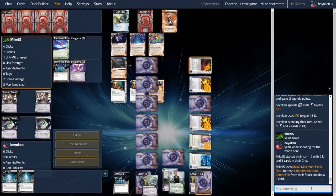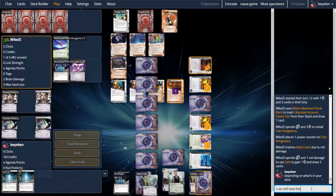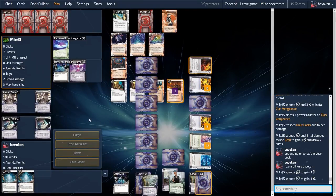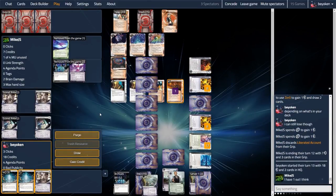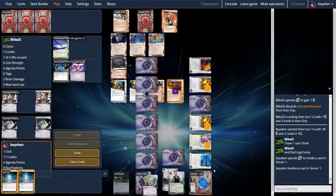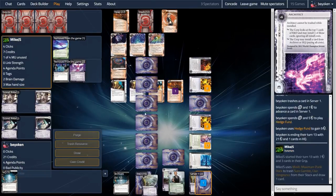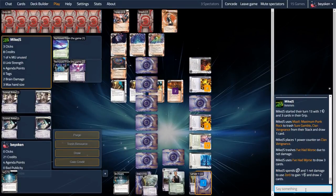In a stunning twist, as some of you may be familiar, in Max's art she is showing the rock symbol. I'm now building two towers of ice that resemble that symbol — the pointer finger and pinky going 'aw yeah!' I topdeck my Vitruvius and I'm just going to score it. Better score a two-pointer that doesn't win me the game than to have my opponent steal it with Mad Dash. I'm planning to over-advance it and score it with one advancement counter so that I can recur something from the bin if need be.